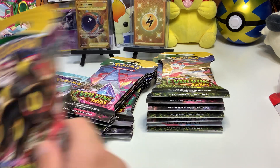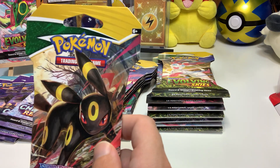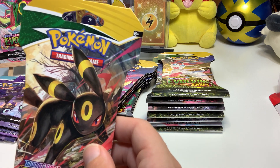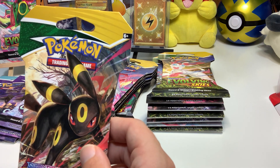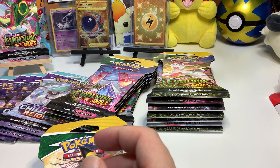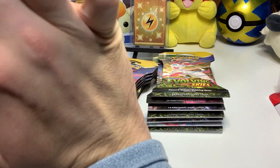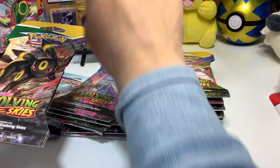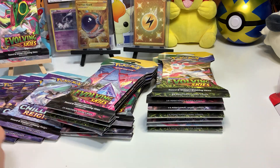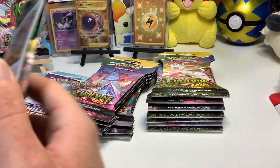If I pull another gold card or a card of high value, I'm going to have to substitute one of my older cards — sacrifice a card, take it out and swap it. Maybe a card I don't really like. We'll cross that road when we get there. That's only really if I pull a gold card or an alternate art; anything else I'll just put into the sleeve. How's it going guys? Have you been enjoying the Evolving Skies release?